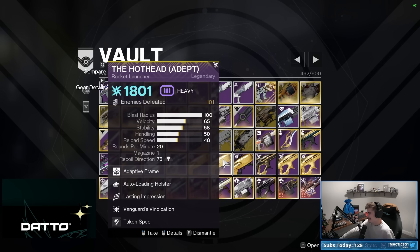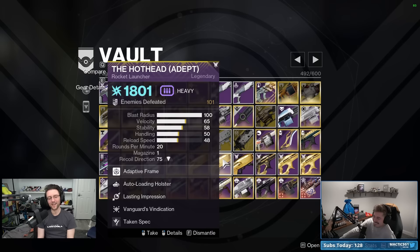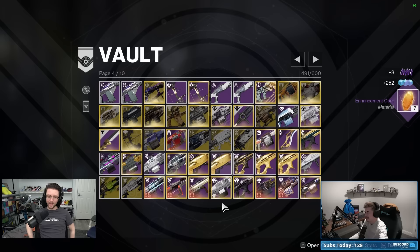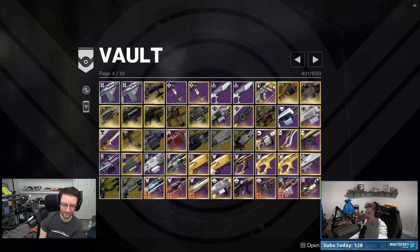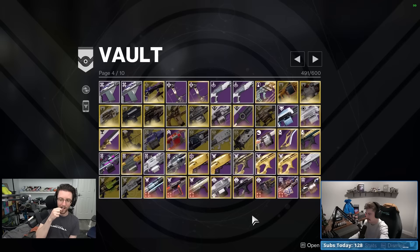Bungie doesn't even remember Lasting Impression is still in the game — like Disruption Break, they just forgot about it. Field Prep and Clown Cartridge is the social security fund of rocket perks. By the time Lasting Impression is relevant there'll be no lasting impression roll left anyway — it's the 'buying a house for six raspberries' of rocket perks.